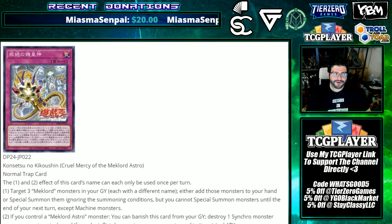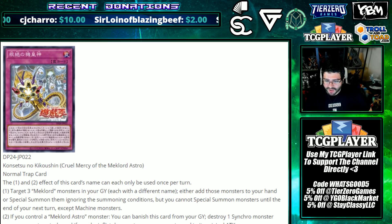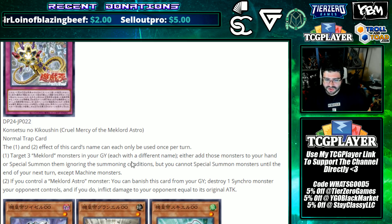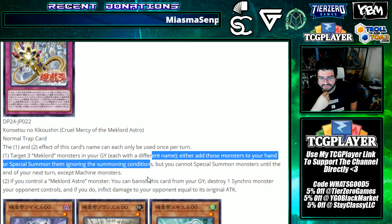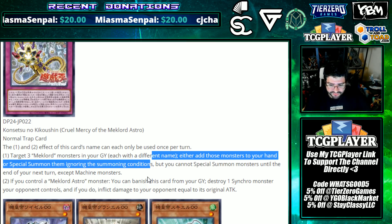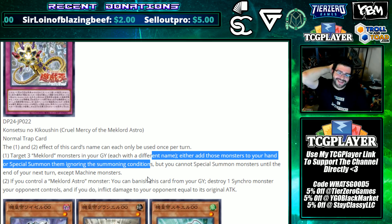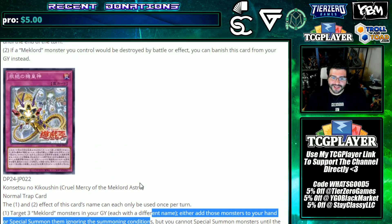Cruel Mercy of the Mech Lord Astro — normal trap card. Target three Mech Lord monsters in your graveyard with different names; either add those monsters to your hand or special summon them ignoring their summoning conditions, but you cannot special summon monsters until the end of the next turn except Machine monsters. If you control a Mech Lord Astro monster, you can banish this card from your graveyard to destroy one Synchro monster your opponent controls and inflict damage equal to its original attack. Crystal Wing, watch out!